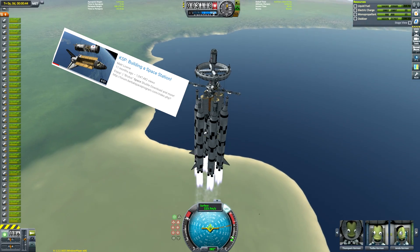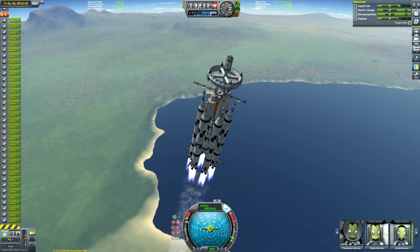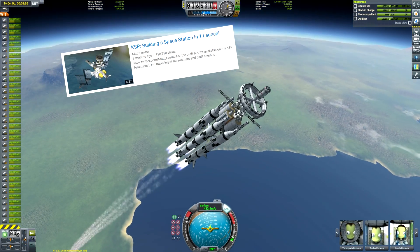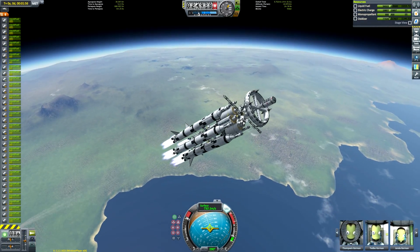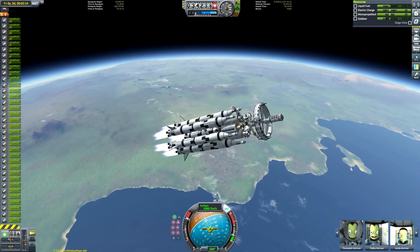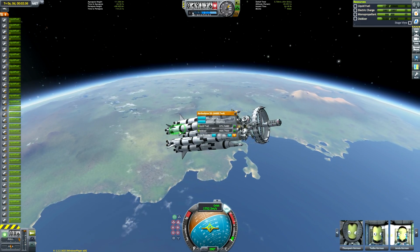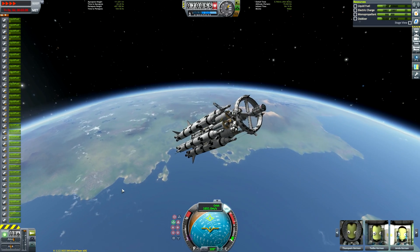Million views! But then they say to me, Matt, that's all well and good, but I don't know how to rendezvous in orbit. How do I make a space station without that? And I say, no worries my friend. Here's a space station where it's all flat packed — you just put it in orbit and undock all the parts and stick them together. But then they tell me, Matt, that's all well and good, but I'm a busy person and I can't be bothered to re-dock things together and re-assemble.